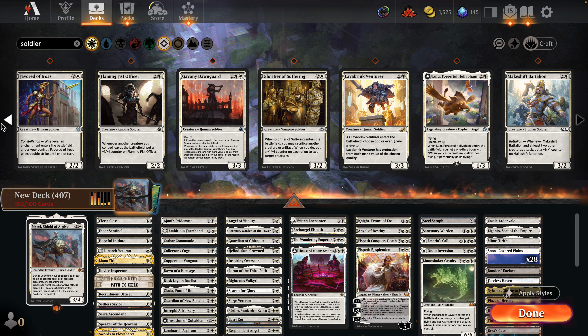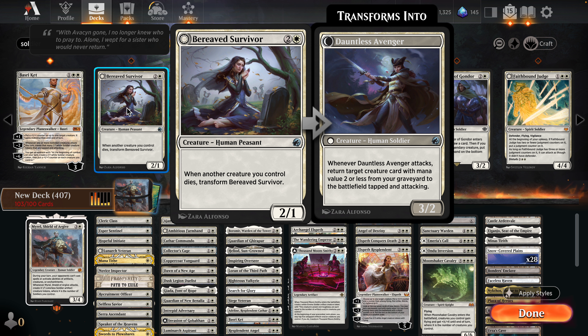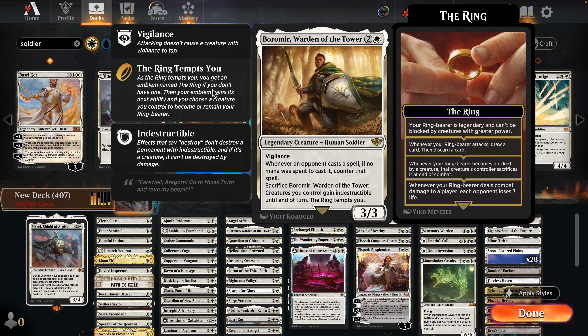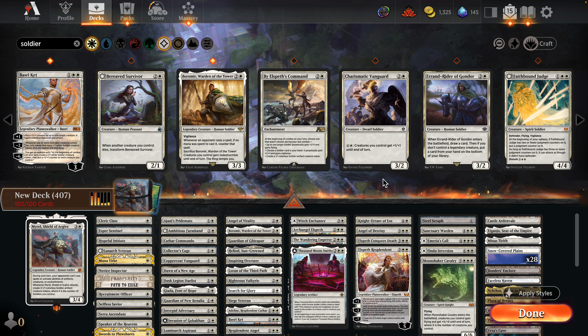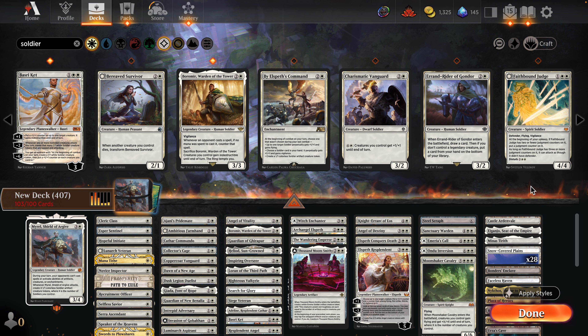More tokens — Bereaved Survivor transforms whenever another creature you control dies. Boromir is a bit expensive but offers indestructibility. There's also a card that draws and if you don't control a legendary creature puts it on the bottom — kind of sucky. Faith on the Judge has that slow burn feeling.